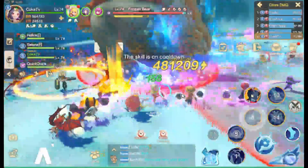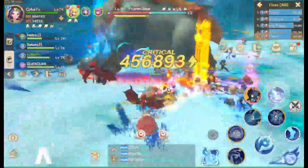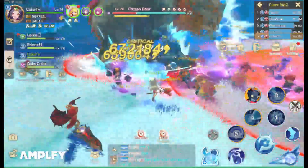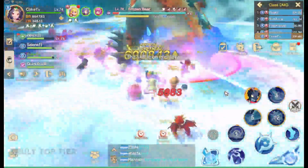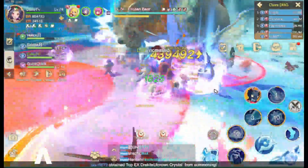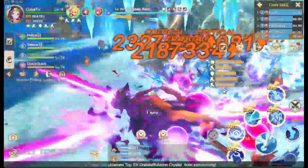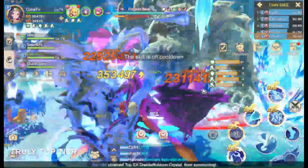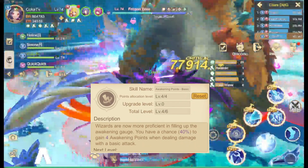If you are a wizard, remember to always spam your Hail Storm — that's what I do. As you can see, my awakening gauge has refilled. So when the boss breaks, your drachamount damage should have maximum damage potential because of your awakening and the increase of damage.